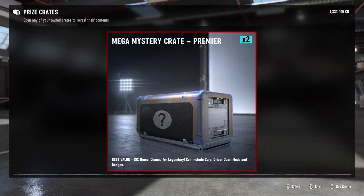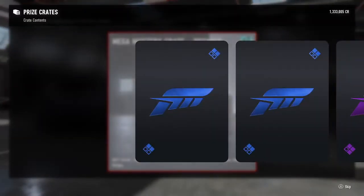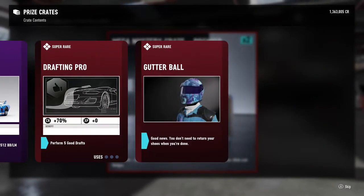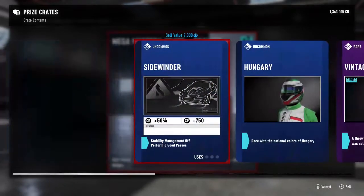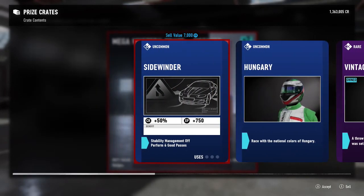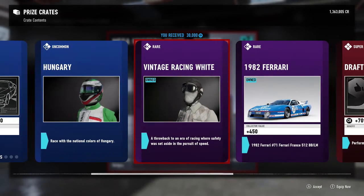Now this is the one we've all been waiting for — six items with a chance for legendary. I have to get a legendary, come on! I already have that, I already have that. These are kind of worth it I guess. Out of the mods that I get I'll probably end up getting like 30k for it in the end, because of what it gives you like 50 credits and stuff. Whatever — I got 30k for that.